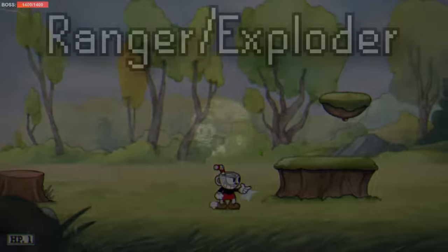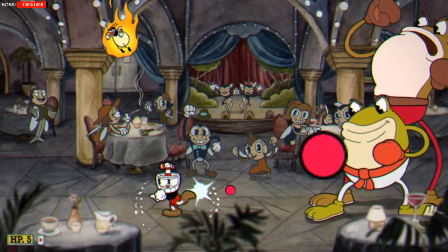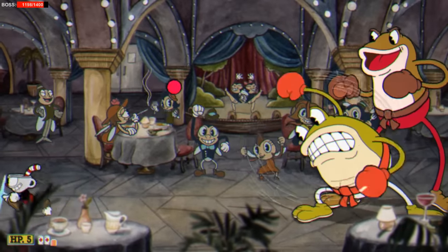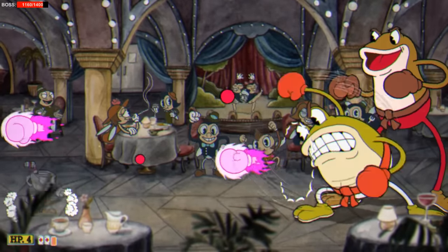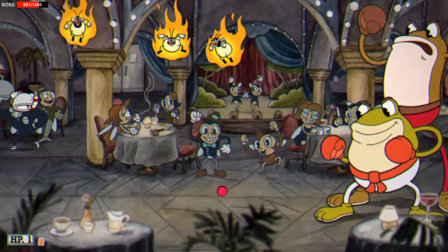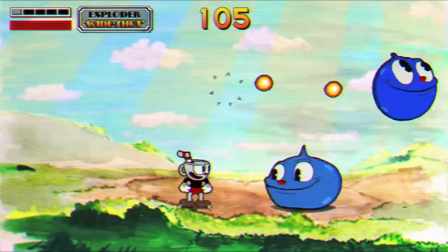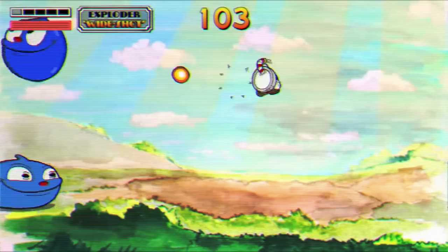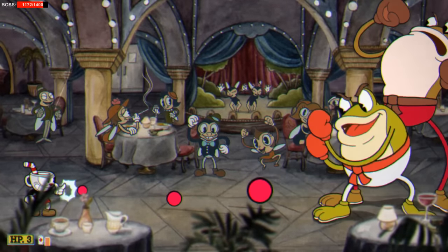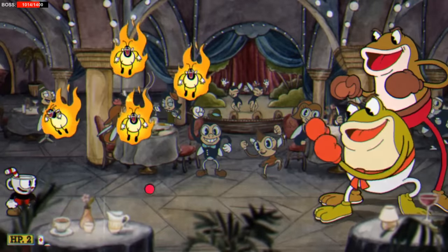Next up is Ranger, or Exploder as it's sometimes called in the files. Both names explain half of how this weapon works — the attack explodes and does more damage the further the range is. You can probably tell this weapon wasn't finished, as it only uses red circles as placeholders which grow and awkwardly explode on contact. Oddly enough, in the original Cuphead teaser trailer the projectiles for Exploder were already stylized, so it's weird why only placeholder circles are left over in the final release. The EX Exploder fires a fast-moving projectile that shoots another projectile back at the player — and it will damage you if it hits.